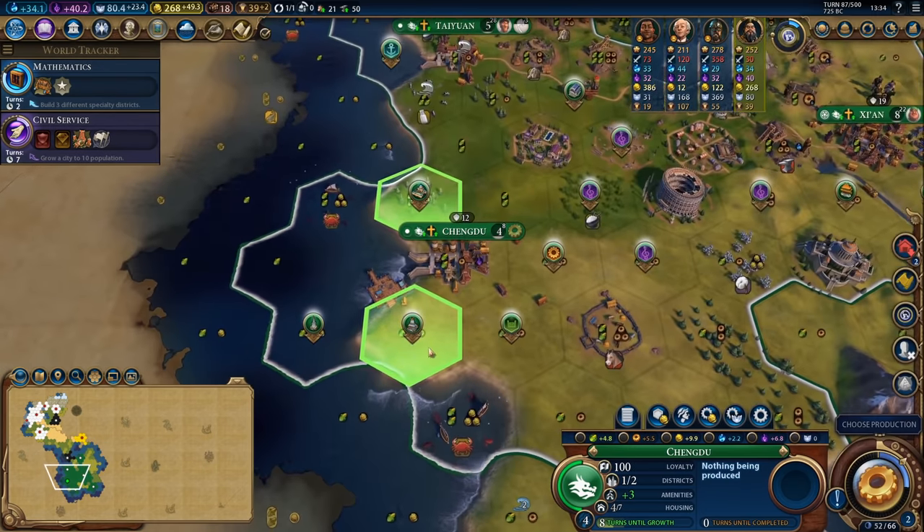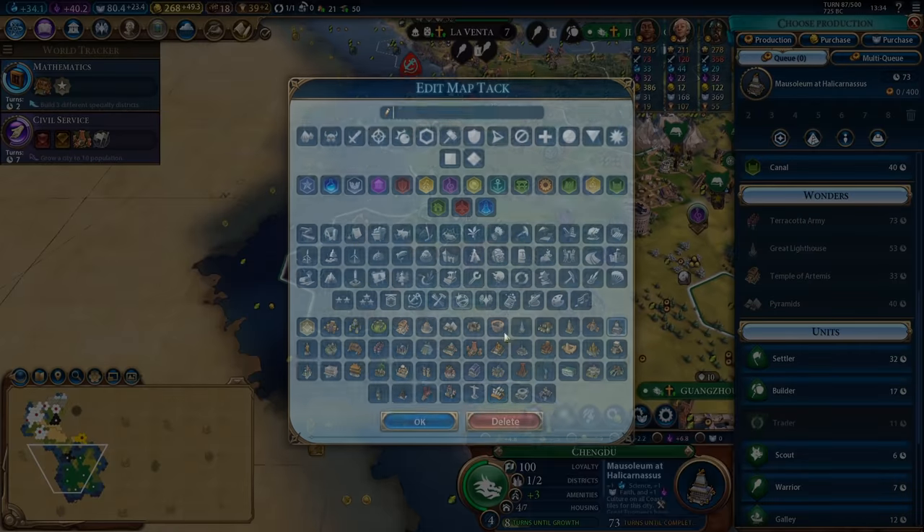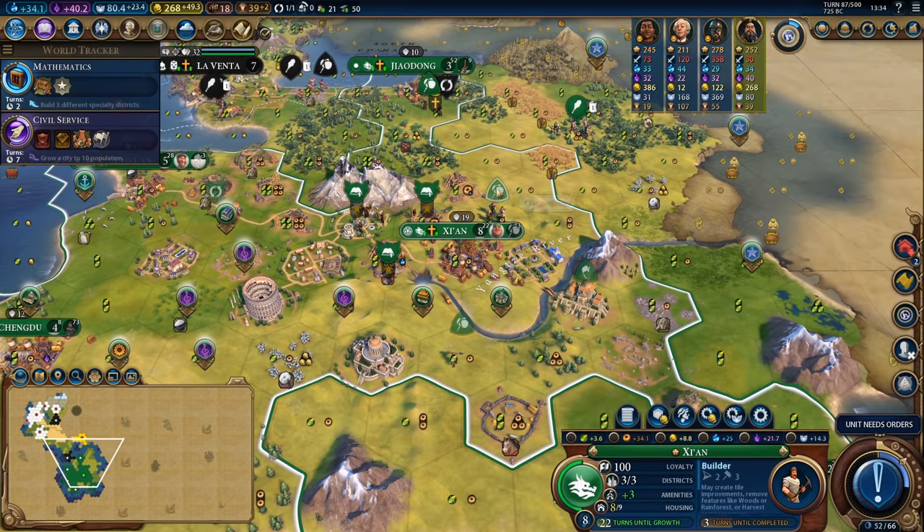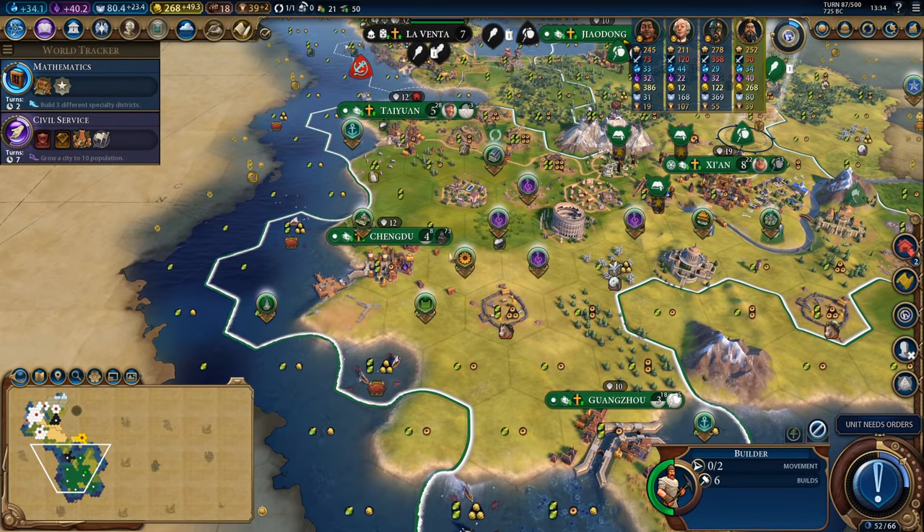The harbour is complete in Chengdu. Let's get to work on the Mausoleum — that's going to be a super important wonder and pretty much all of my builders with the exception of the very first one will be heading over here to get that finished.